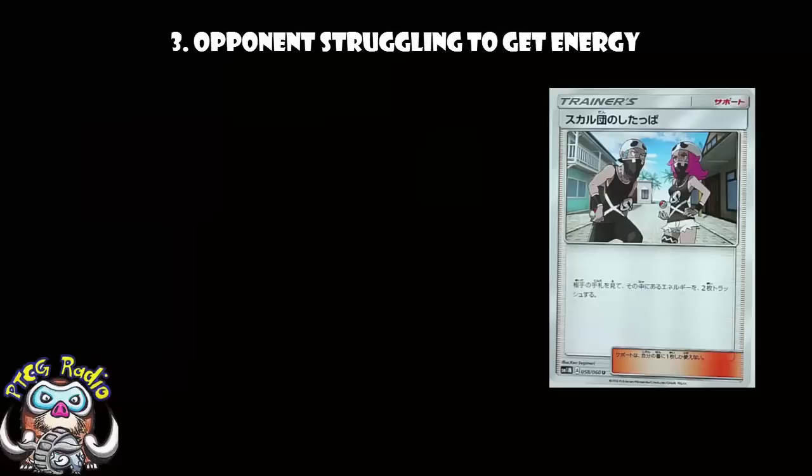Number three — where your opponent is struggling with energy and then draws a prize. Now, you don't know what they've got in their hand, but it might be they attached an energy two turns ago, haven't attached one since. We're thinking they probably don't have an energy in their hand. Or they've just taken a prize — could it be an energy? Let's have a look with Team Skull Grunt. If it is, we can get rid of it.